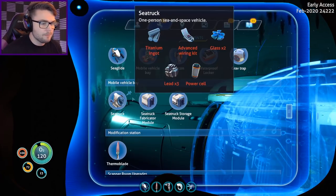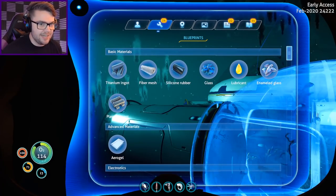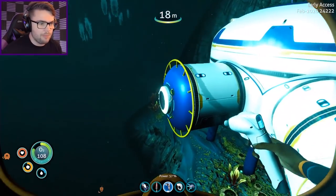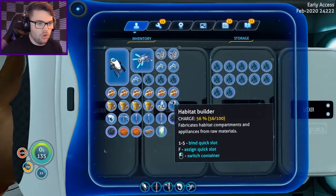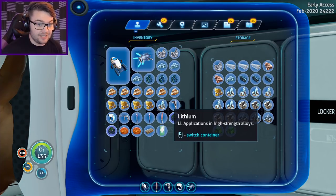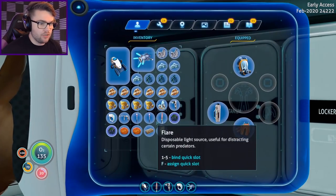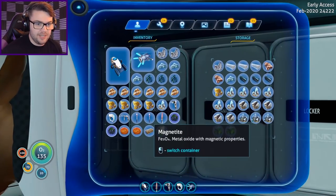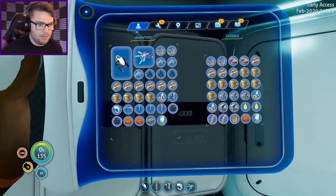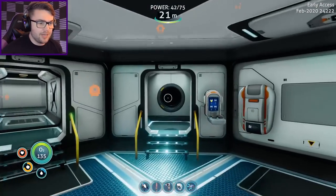I need enameled glass. How do you make it in this one — do I need to punch a toothy torpedo in the face to get it? Enameled glass: diamond, lead, glass. Well I have all that stuff inside. Somehow through all of this I don't have any lead on me. I've got lithium and magnetite, I've got all the rare stuff. I don't have any lead. I did bring some with me I thought — nope. Apparently I didn't bring any lead with me. That was a little bit silly.